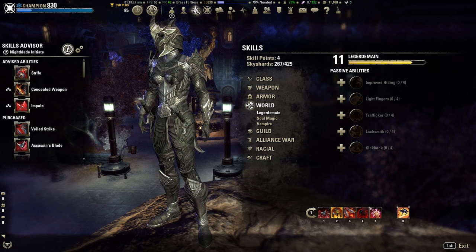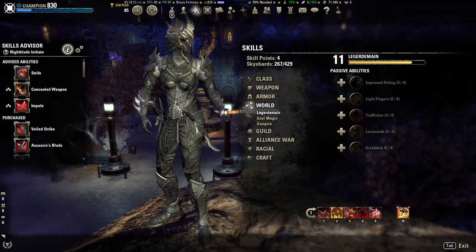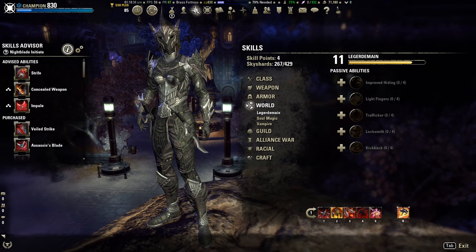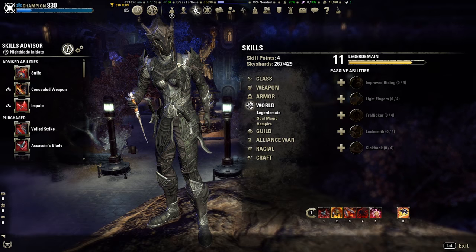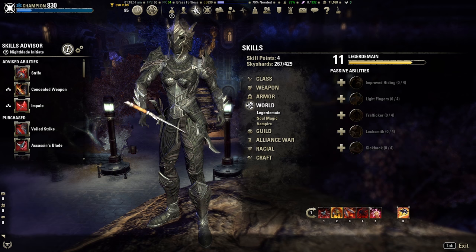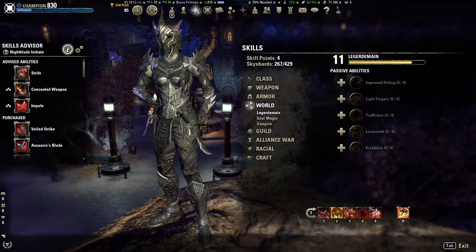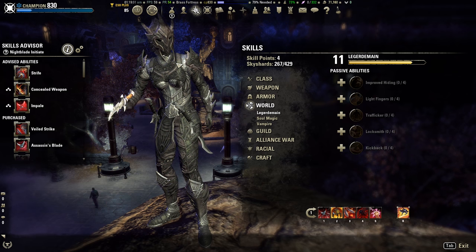I don't have any points in Locksmith — I could probably put a couple in but I need these skill points for something else. You may notice I'm not on my usual character. I normally do this on my main which is my Magicka DK, but I'm on my Stamina Nightblade today. That's pretty useful because I've got Cloak, which is going to save me having to fight all the enemies — although being a Stamina Nightblade I can only do about three of those before I run out of Magicka, but it's enough.